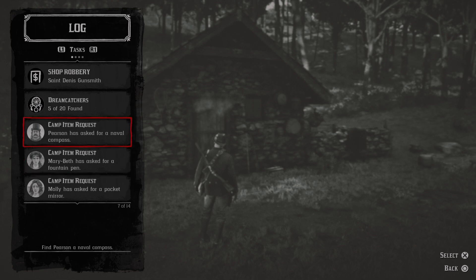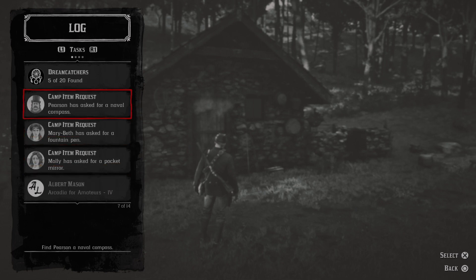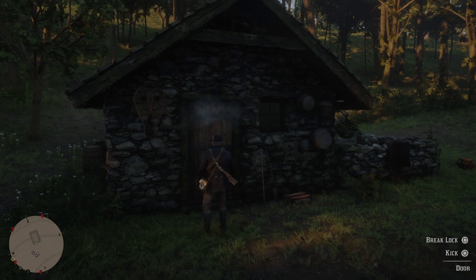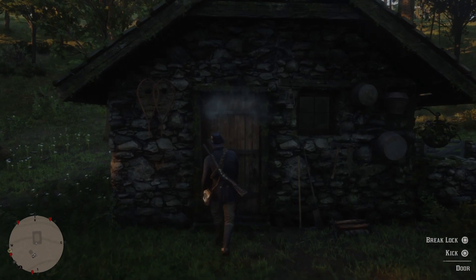I've very much been enjoying the camp without Micah, and the next mission I do he will be back at camp. I found Molly's pocket mirror and now I'm going to get Pearson's naval compass after that, but we're getting Mary Beth's fountain pen here — there's a grisly scene inside this cabin, and I can remember from previous plays.